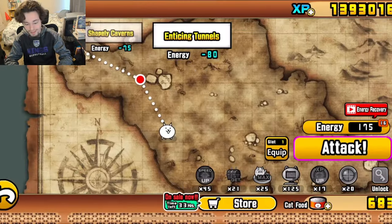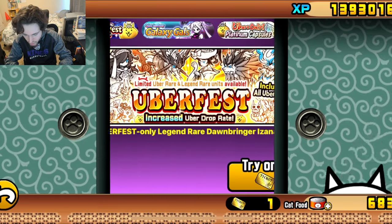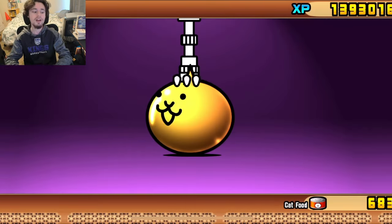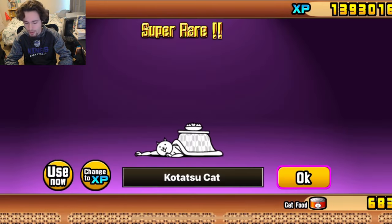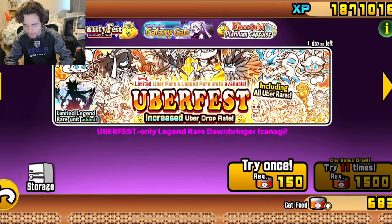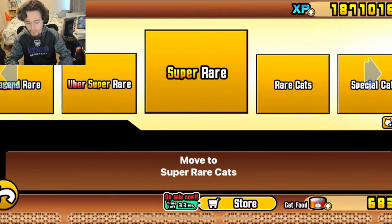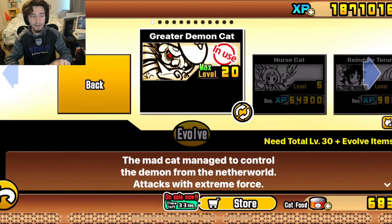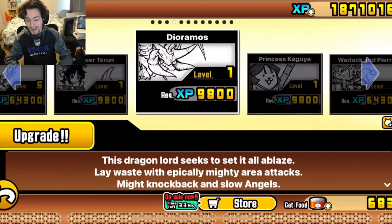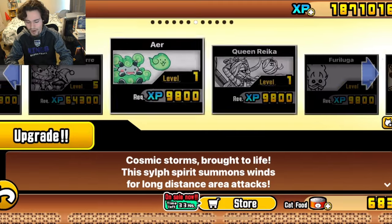Let's go ahead and do our last gacha pull. All right — it's just a gold ticket on the Uber Fest, maybe we'll get something good. Let's pull it — okay, Kotatsu Cat. It can go die, I'm just gonna transfer it. Then we can go and upgrade some cats.